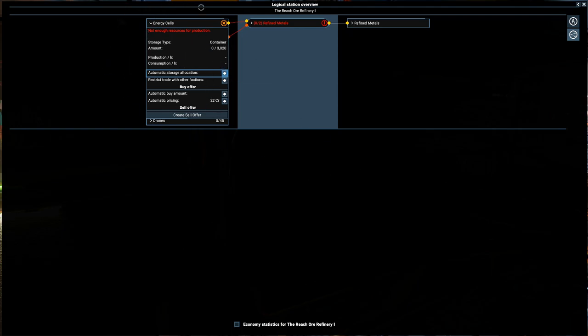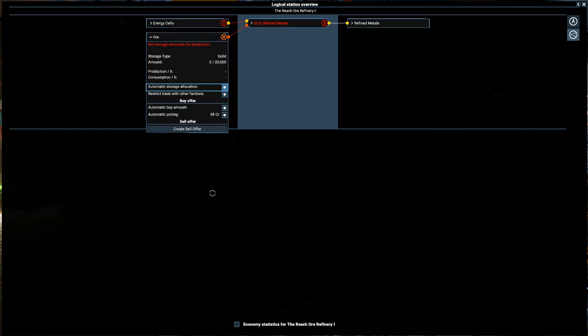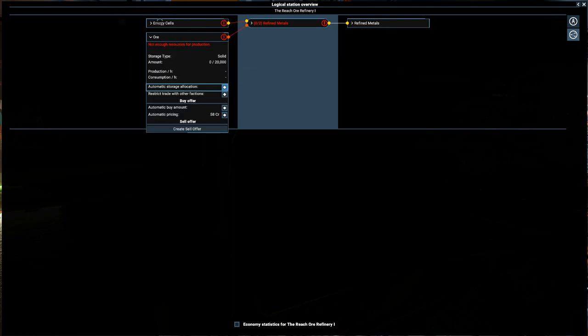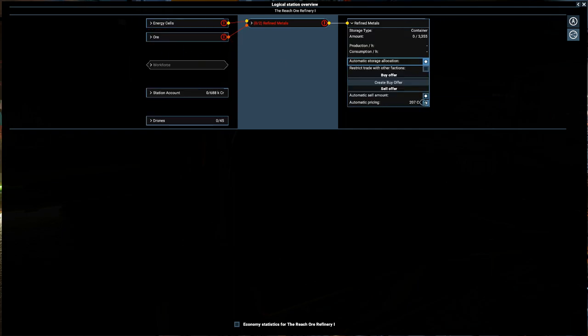That will restrict any trade with a faction. We'll set the price to its highest — 22 credits — no problem. The automatic buy amount will make the manager create buy orders until stock levels reach that amount. We'll do the same for ore — restrict trade, and we don't need to worry about pricing. So now we'll only buy energy cells and ore from ourselves. The refined metals we don't want to restrict because that's what we want to sell.